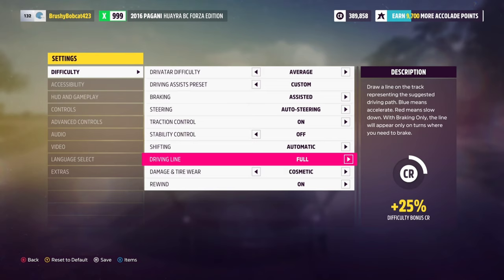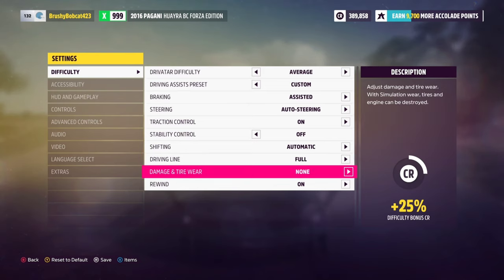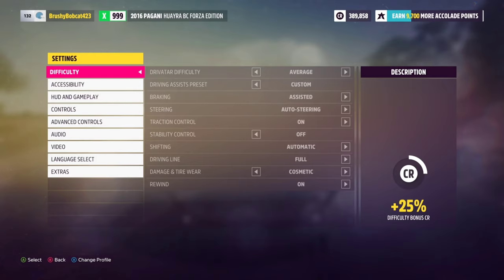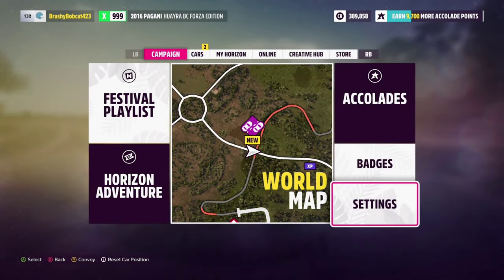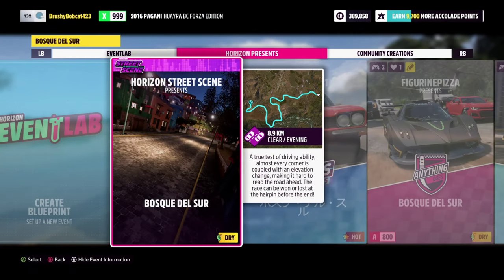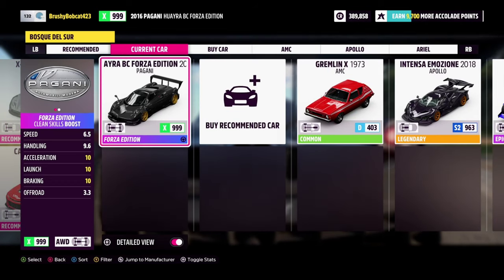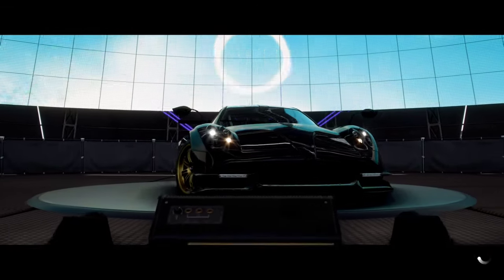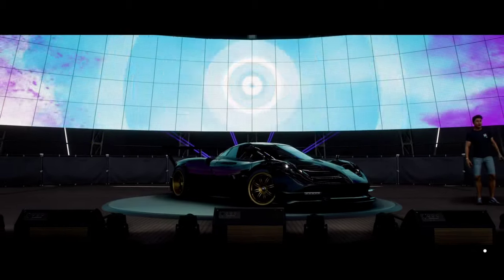For driving line, it's not strictly necessary but I prefer it on full so I can see what my car is doing during the race. For damage and tire wear, you can keep cosmetic. Rewind you can keep on if you want — it's not going to affect your credit earnings at all. Save that and continue. From here, access the race, select solo, and choose whichever race you want. I'm going to choose the standard 8.9 kilometer race. Select the car you want — I'm using the Forza Edition Pagani — and get into the race and wait for the start menu to come up.